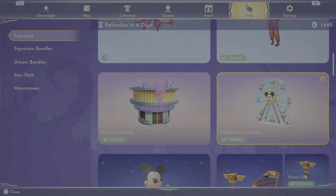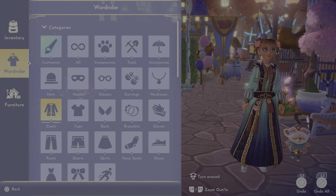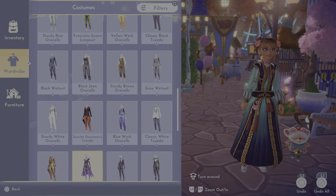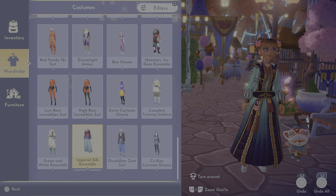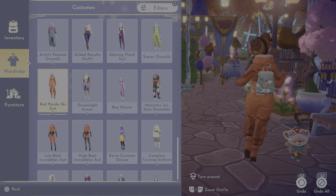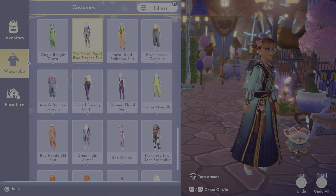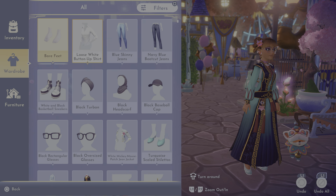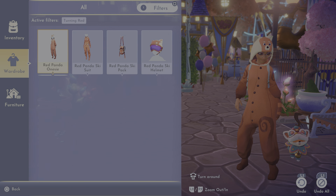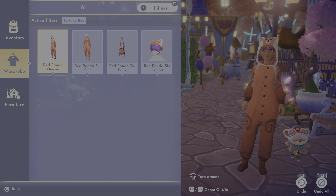I've showcased all the items I have except the Turning Red one, so let's go to the Turning Red outfit. It should be in costumes — here it is. That's the red panda ski suit. Look how stinking cute it is — very cute! I believe it was a star path item.